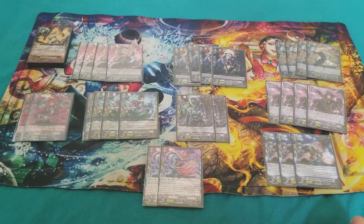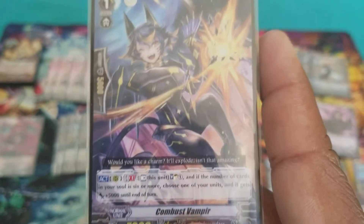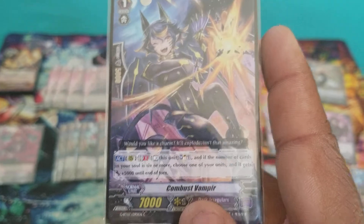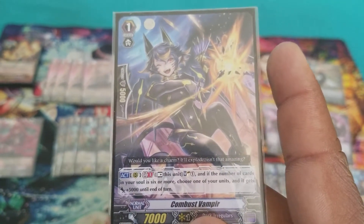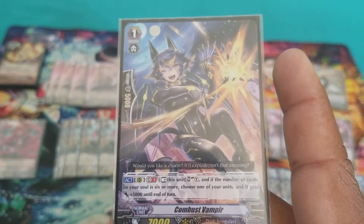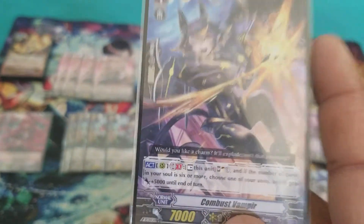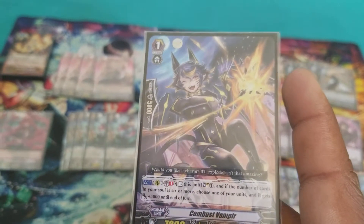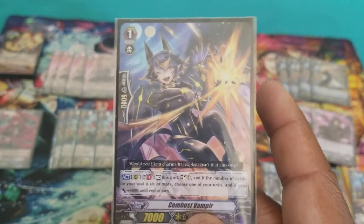Finally for the grade 1s, we have Combust Vampyr, which I think is one of the more underrated commons — very good card. Generation Break 1, rest, Soul Charge 1. If there are 6 cards in the soul, give the unit 5k. This card can come in very clutch when going into higher columns, getting there very easily with a Soul Charge to activate your Darkness abilities.